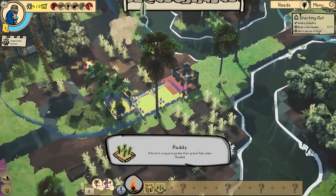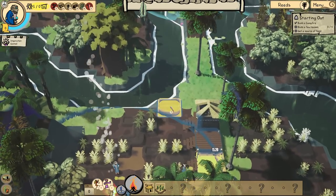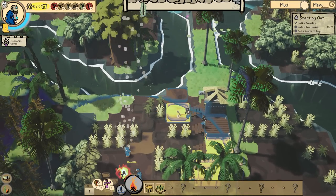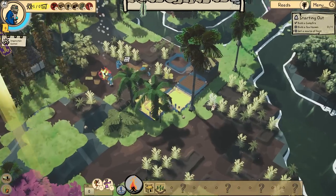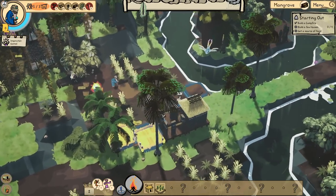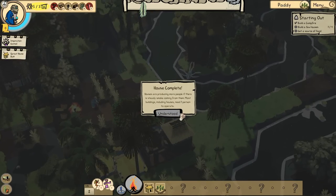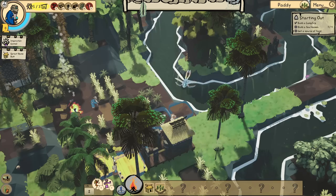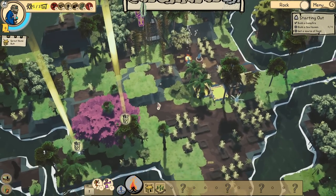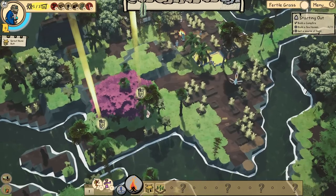Must be built on mud — build that on mud. Maybe we'll build ourselves another one. Hopefully it doesn't matter that that's immediately in front of my house. House complete! Houses produce more people if there's steady smoke coming from them. Most buildings, including houses, need one person in order to operate. Let's get another research thing, let's go over here.